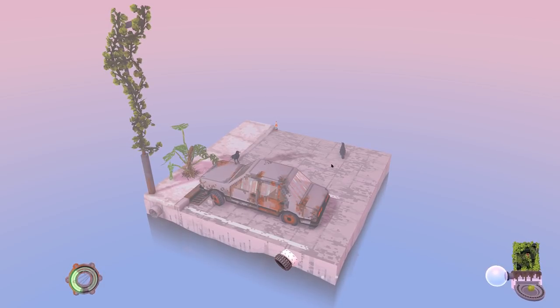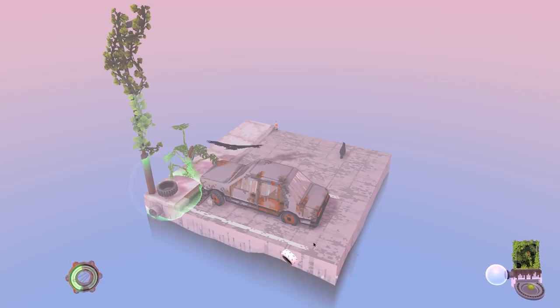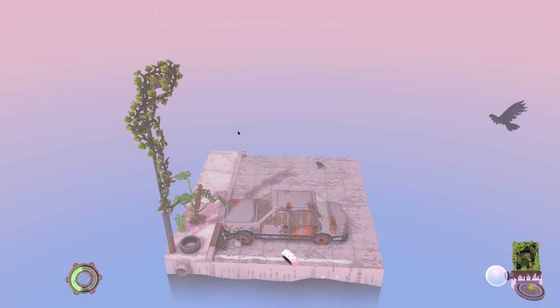There is a sandbox mode if you want to just go in and make things, you can do that as well. We've got some tires we can put out - let's put a tire right there. We're going to help our plants grow just a little bit.